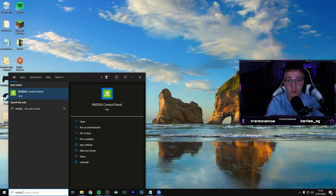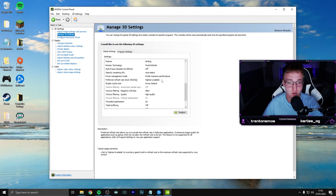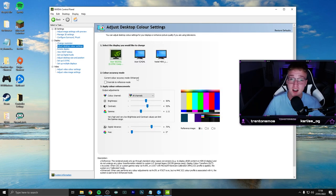The NVIDIA control panel is the most important thing you can do. By default, Warzone just looks really ugly and hard to see. In the display section under adjust desktop color settings, just copy the settings I've got here — it'll make your game so much brighter, clearer, and you'll be able to see people a lot easier. There are also 3D settings you can change but I wouldn't worry about those too much. Definitely copy down the color settings.